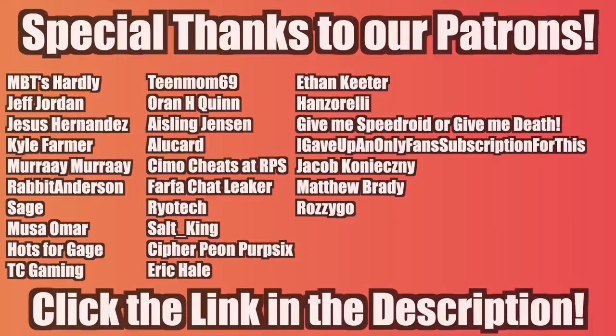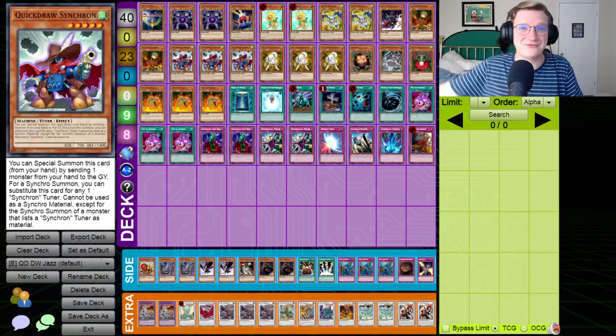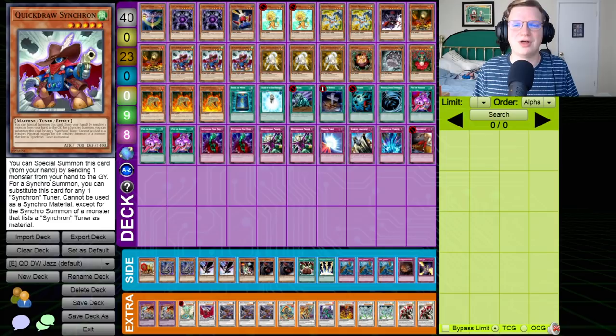Here it is — the culmination of all of our Edison explorations. A semi-faithful interpretation of the final round of SJC Edison, utilizing historical precedent mixed with modern twists on the decks that appeared, to give you what I think is going to be a hell of a match. I am playing Quick Draw Dandy Warrior, and I am not playing Jeff Jones' list for a very simple reason: I want to show off Volcanic Shell.